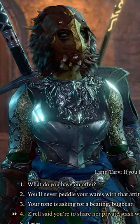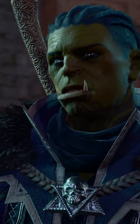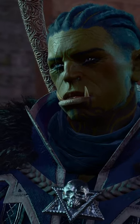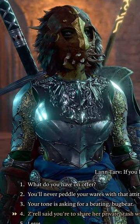Zorrell's Secret Stash. In Act 2, when discussing Finding the Relic that Ketheric Thorm is after, you can ask Zorrell for some additional assistance after you detect that she's a bit nervous about the relic. She'll direct you to Lann Tarv the Bugbear on the main floor of Moonrise Towers, and tell him that Zorrell told you to mention her Secret Stash.